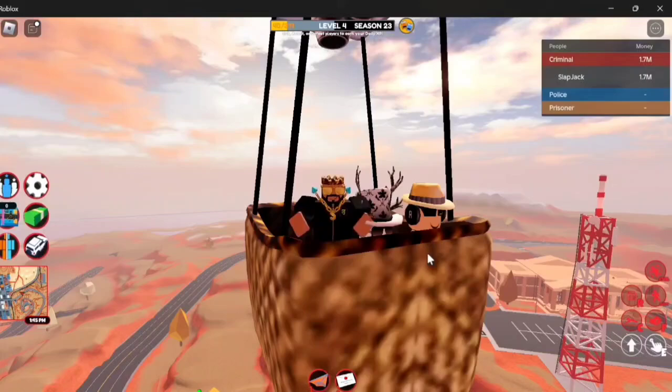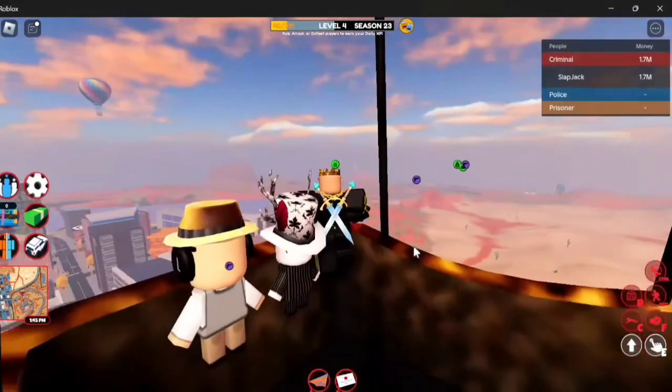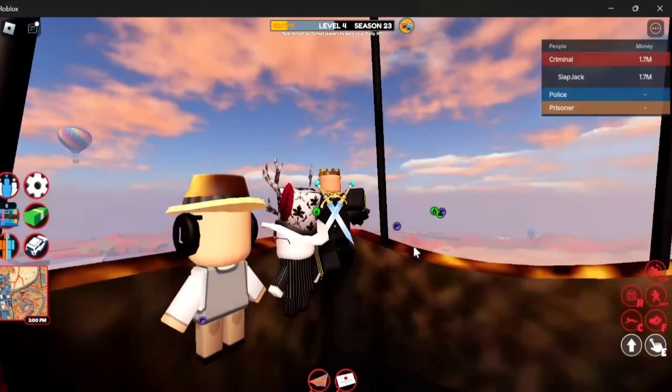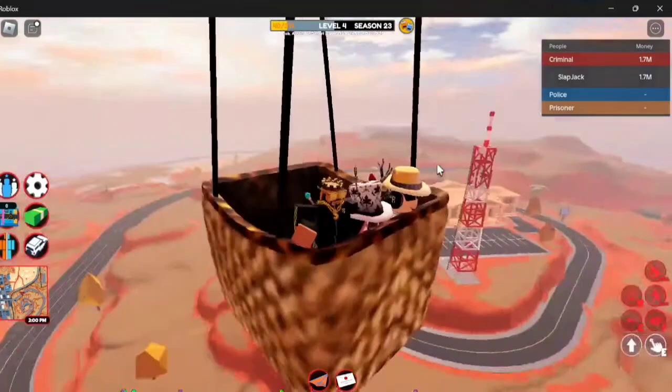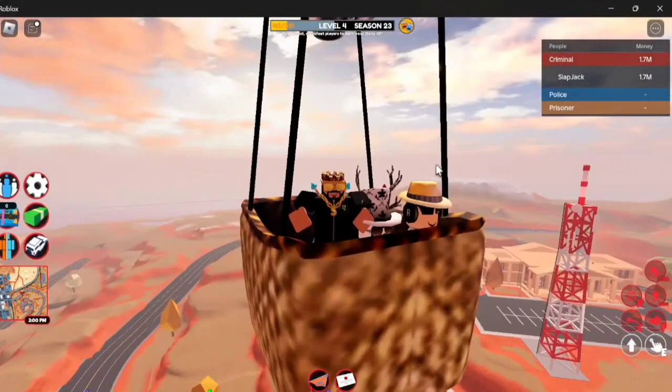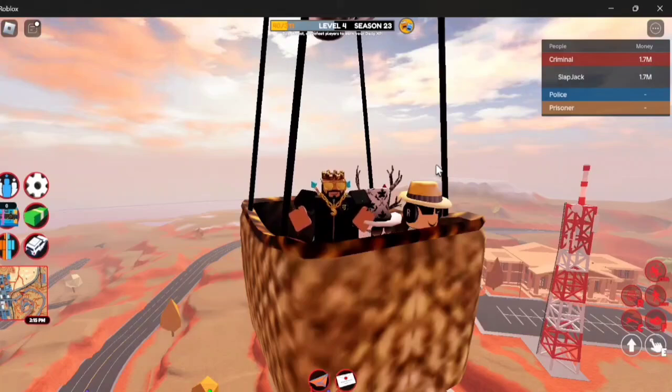It is the fall map, as you can see, which means the hot air balloons get added back, the fall atmosphere, fall colors. Today we're going to be talking about everything you need to know in the new update — some of the obvious stuff and then actually some secret stuff as well, so make sure you stick around until the end.